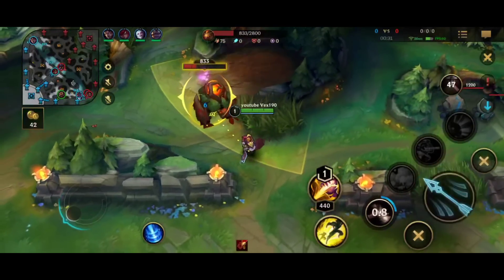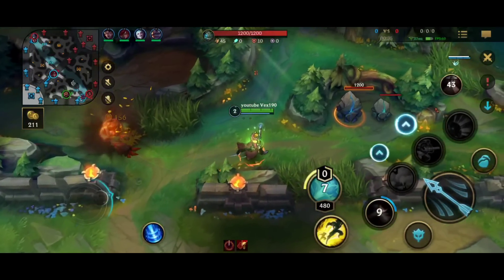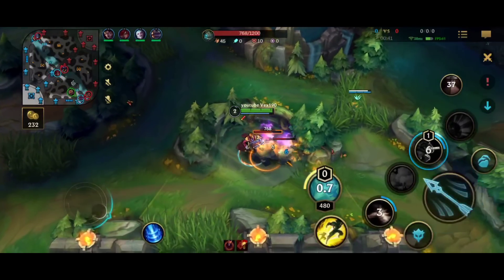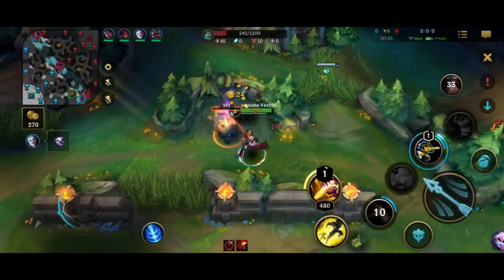We're against the Riven. As I said, Riven is really popular right now. I think Graves can do well into her as long as she doesn't snowball. It's really hard if she rushes Sterak's Gage second though, because you will do no damage to her until you get 3-4 items. You really need to scale a bit against Sterak's champions as Graves.